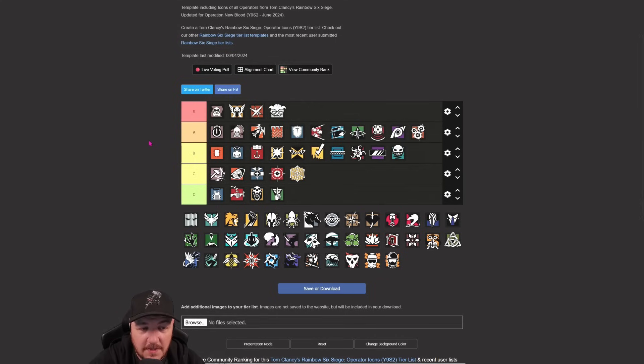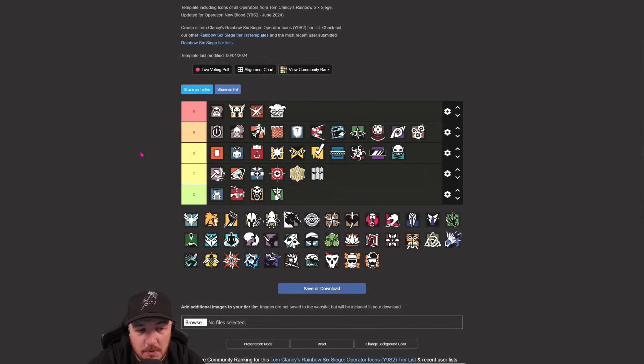Dokkaebi - S tier. Literally does everything. Great DMR, great SMG-12. The Bosg is a joke at the minute - identifies where people are, stops people being on cameras, you can get the opponent's cameras. I don't know why I'm telling you what Dokkaebi does - she's tremendous.